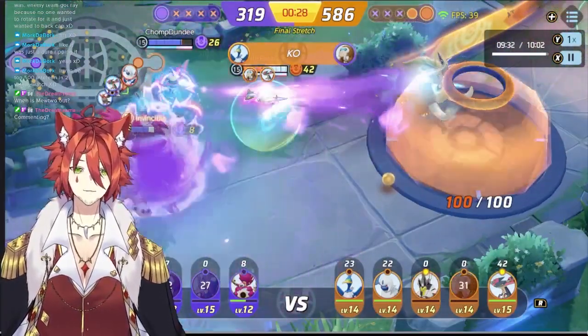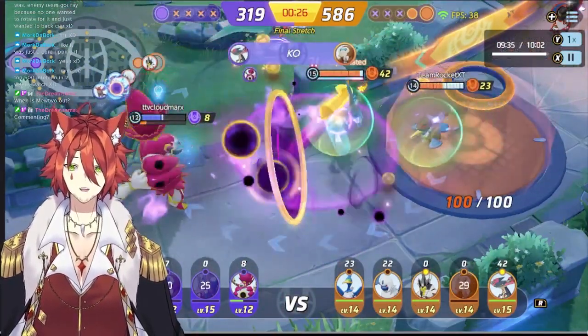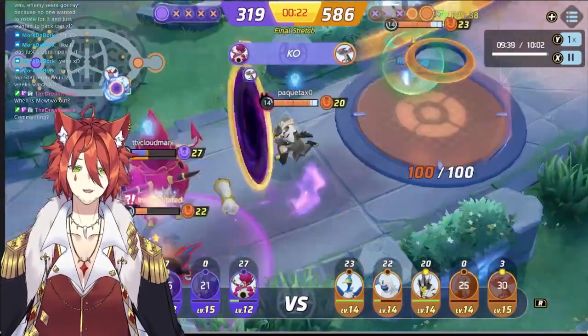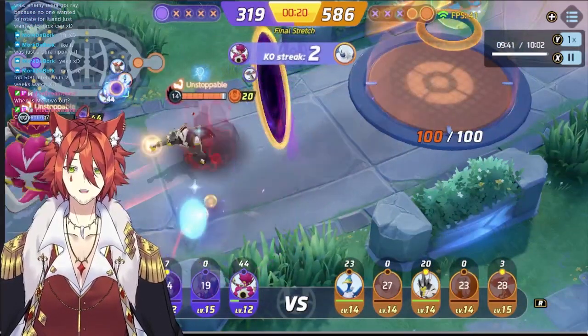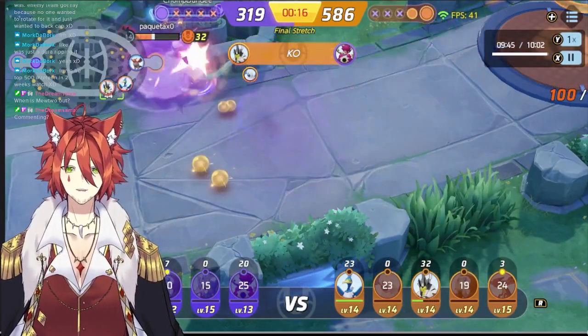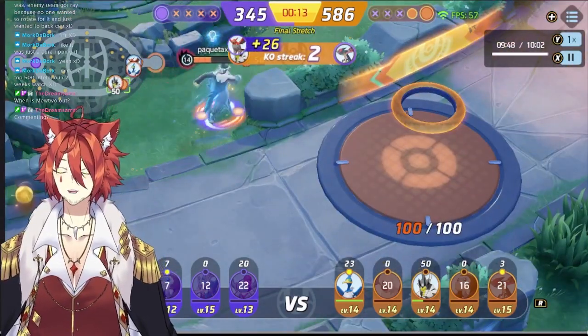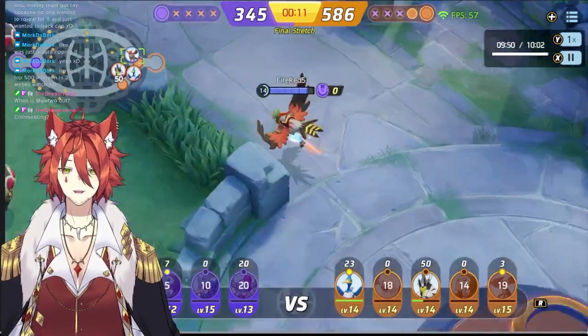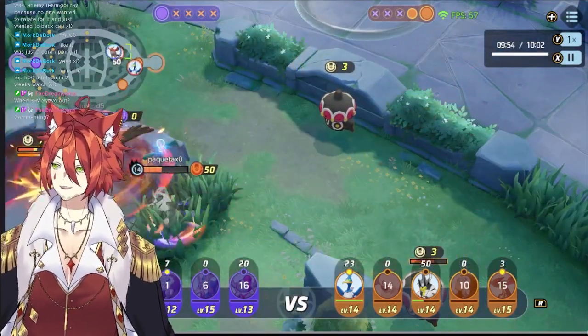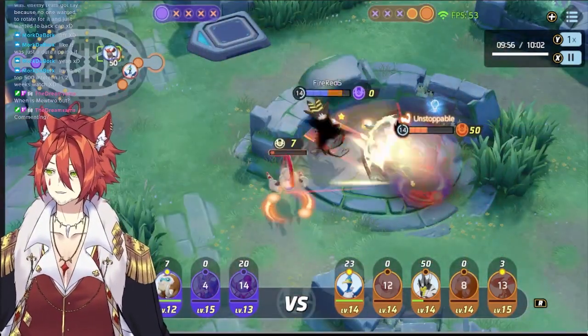Hoopa unbound once more trying to get those picks in. Unfortunately it might not be enough. They did get a kill with the Dragapult, then another kill with the Absol. Hoopa just going off. Dragapult going in with those autos. Unfortunately Urshifu got in with the stun and the big hit. We got Talonflame getting those backcaps — you know that Talonflame put in the work. No, really — don't be like this Talonflame, guys.